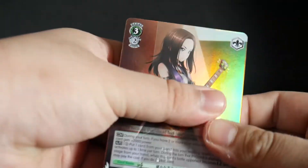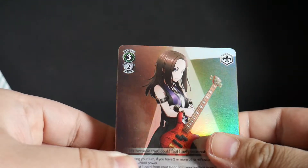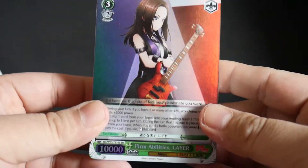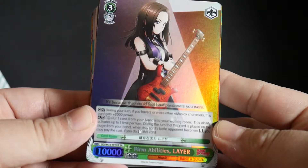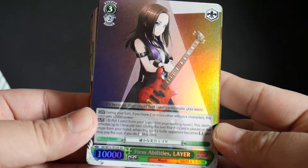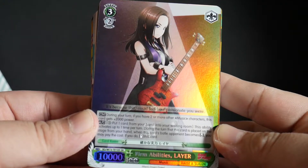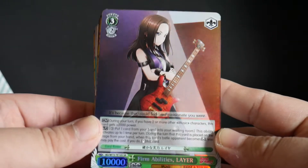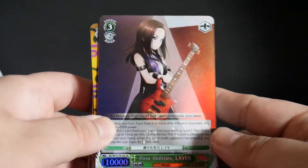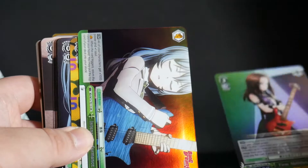So our first card is a level 3 foiled card — Firm Abilities Layer. This ability activates up to once per turn during the turn that this card is placed on stage from your hand. When this card's battle opponent becomes reversed, you can pay 3, put a card from your hand into your room, and re-stand this card — so it gets an additional attack. That's your first foil card.